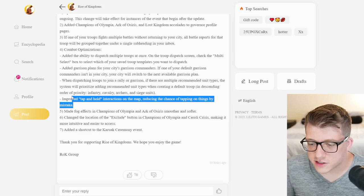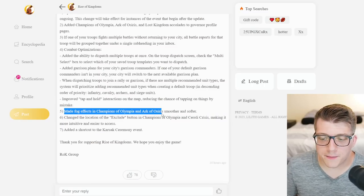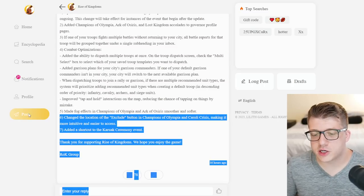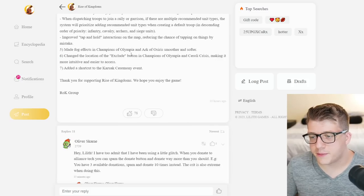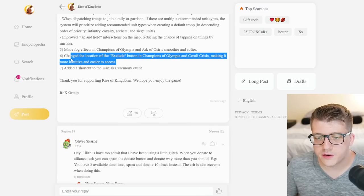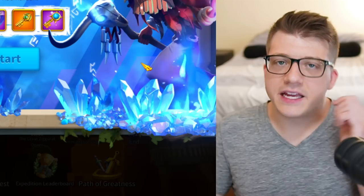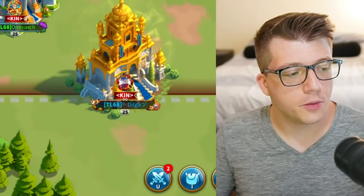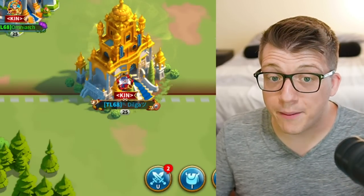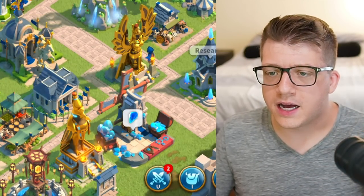They've improved tap and hold interactions on the map, reducing the chance of tapping on things by mistake. They've made fog effects in Champions of Olympia and Arch of Osiris smoother and softer, and changed the location of the excluded button in Champions of Olympia early crisis, making it more intuitive and easier to access. They've also added a shortcut to the Kokarak ceremony event, so when you're on stage 11 there'll be a little button down here with the trial of Kokarak emblem that you just click as a shortcut. It's about time they did that.